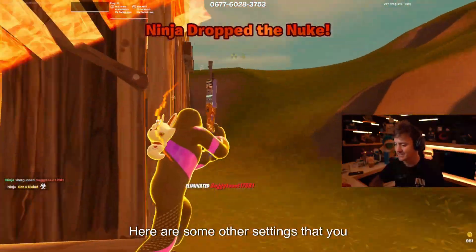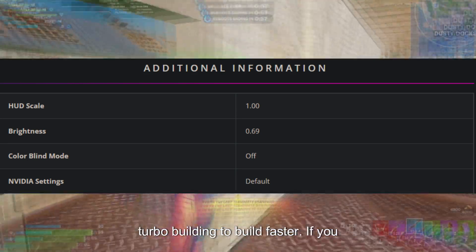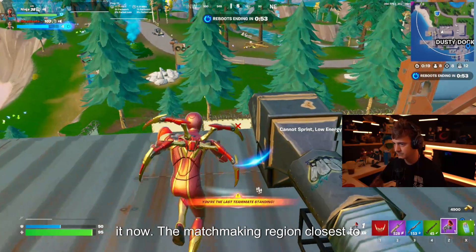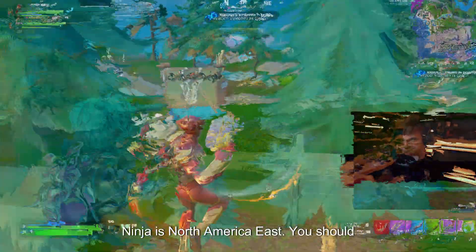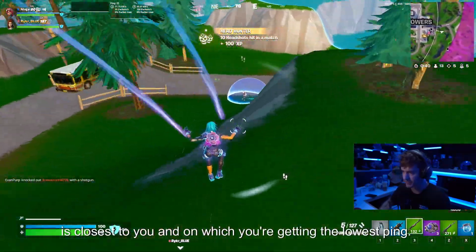Other settings: Here are some other settings that you might be interested in. Ninja uses turbo building to build faster. If you haven't switched on that option yet, do it now. The matchmaking region closest to Ninja is North America East. You should choose only the matchmaking region which is closest to you and on which you're getting the lowest ping.